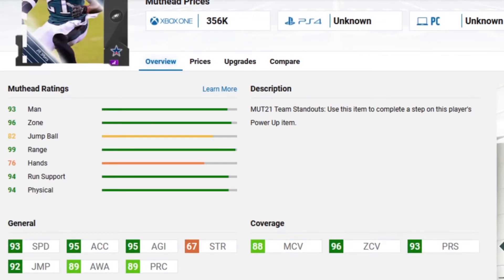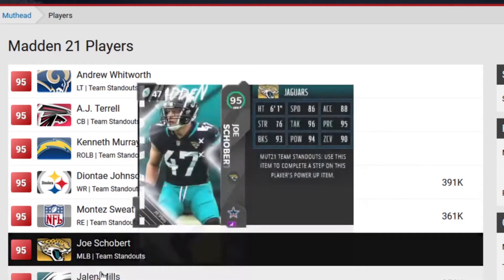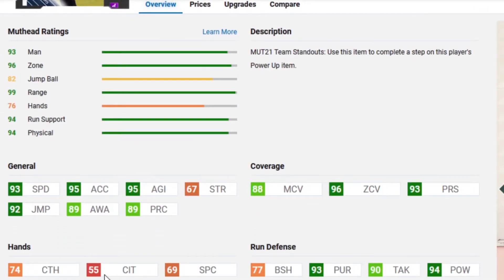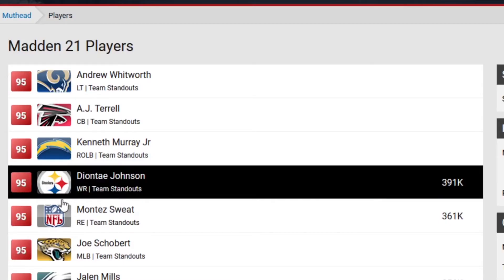Next is Jalen Mills. He is a hybrid strong safety for the Philadelphia Eagles. Right away: 93 speed, 92 jumping, 95 acceleration, 96 button zone, 93 press, 88 man. He's a good all-around safety — he'll get 99 zone coverage with lockdown maxed out. With the power up and lockdown maxed out you'll be able to max out his press. And with Shaker maxed out you'll get 99 agility. This card is a very solid card right now for the Eagles theme team.